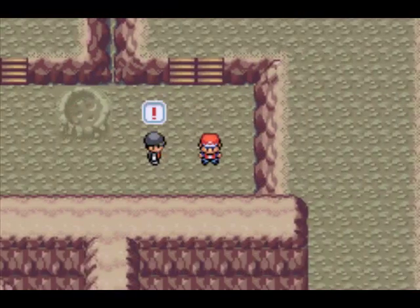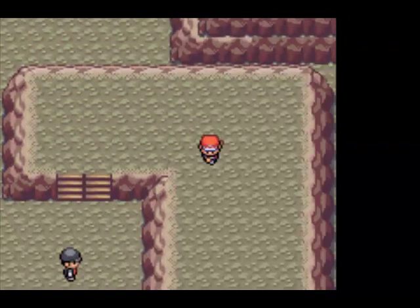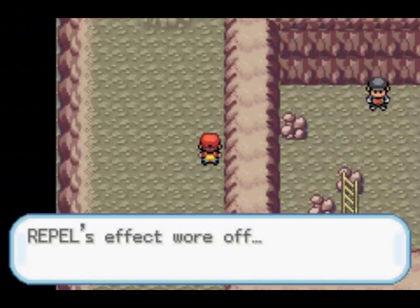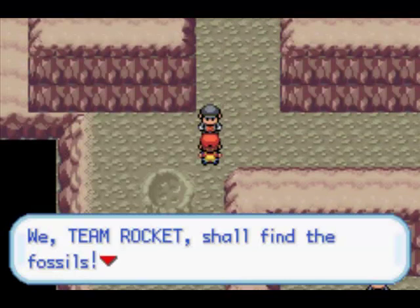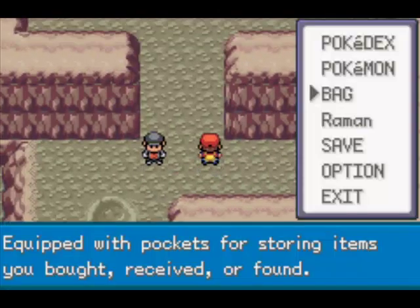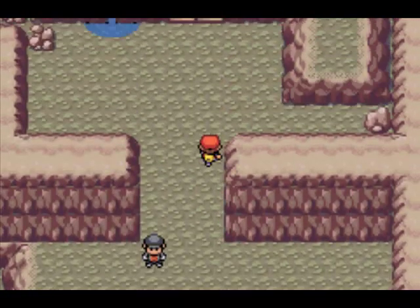If you run past this trainer he'll probably see you, but I want him to see me. I am so sick of Fury Attack missing all the time, so now I started using Peck — even though Fury Attack is a better attack overall. Repel's effect wore off. I sprayed my last repel and walked into this battle. Team Rocket shall find the fossils and make Pokemon from them. Speedy is almost about to faint because Peck started missing too.